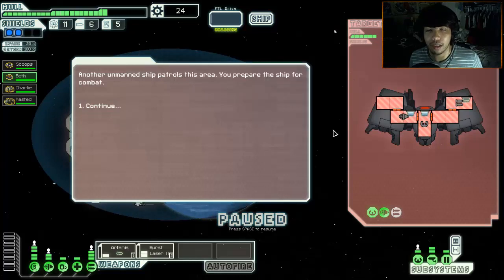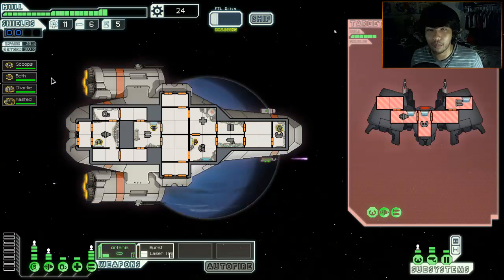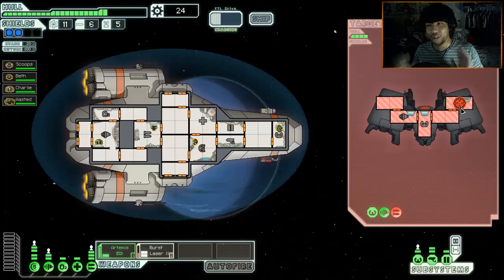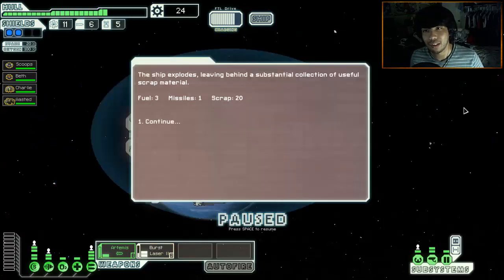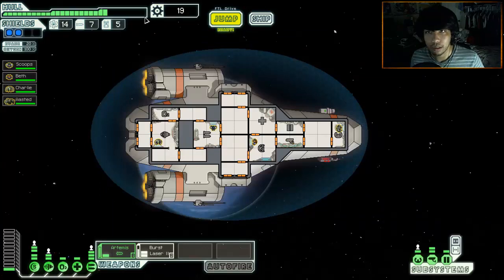What the hell? An unmanned ship patrols this area - you prepare the ship for combat. It's an AI - let's destroy it. It has no oxygen, no shield. As long as I take out their attack system there's no way for them to even jump, and they won't get through my shields before it heals. Their missiles are down - we totally got this. I just hope they drop some more missiles, because I have a feeling there might be some crazy battles coming soon. Burst laser - I actually like doing the manual clicks. Down - let's see what we get. 20 scrap, not bad. One more in the reactor - now we can upgrade.